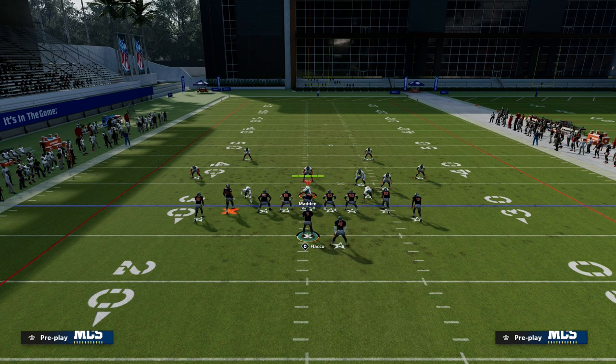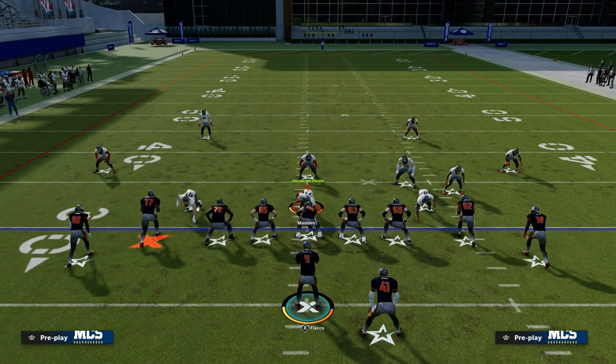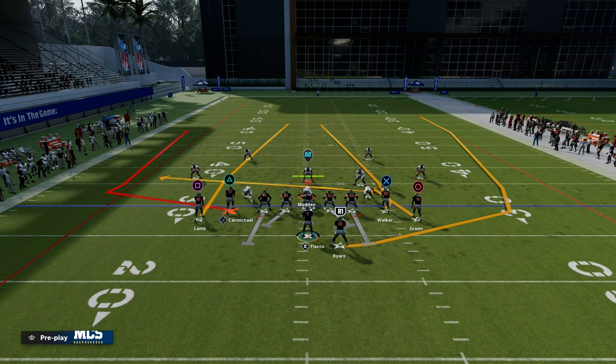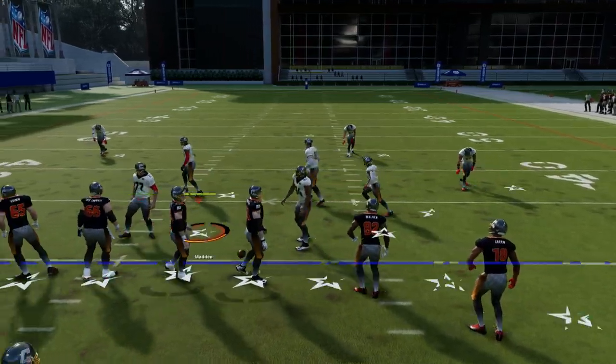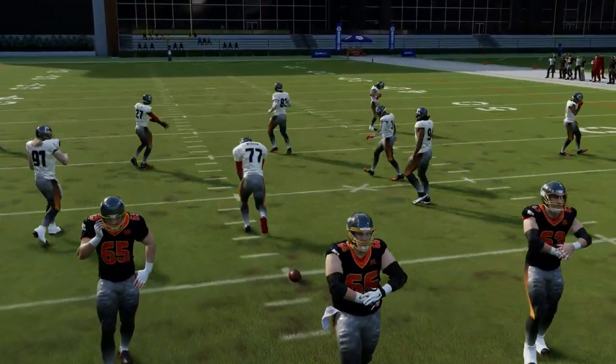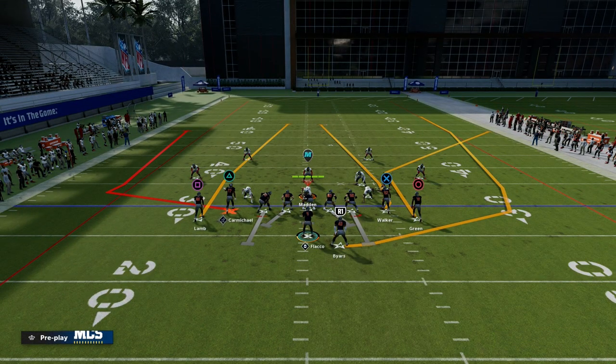So how do we want to play this? All we're going to do in terms of setup is take the right side receiver — and ideally we want to run this with our running back, either to the short side or the wide side — and basically put the right side receiver on a quarter route.